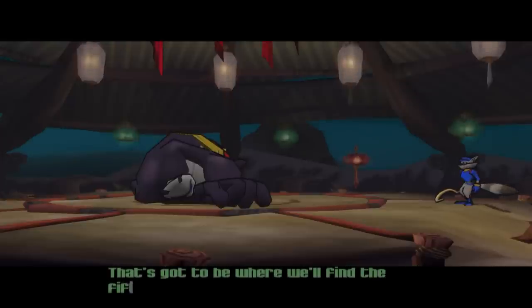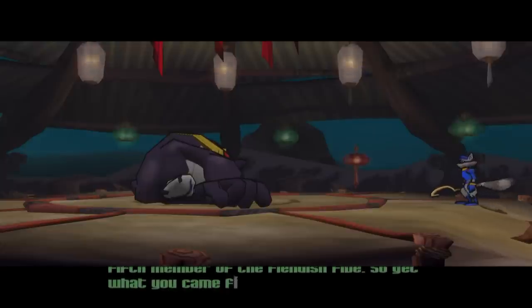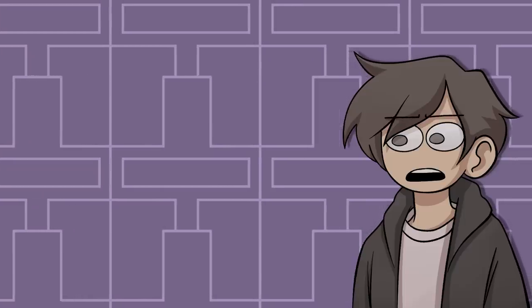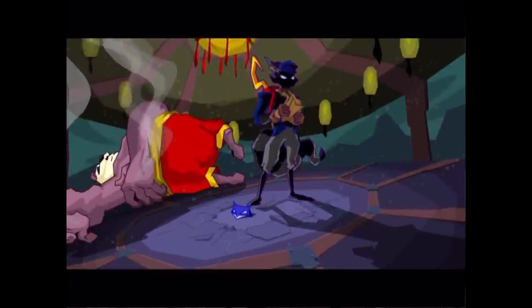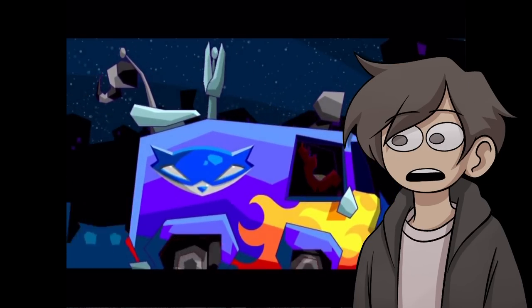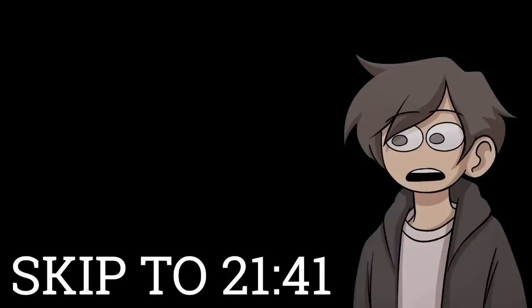After the fight, Bentley's cross-analysis reveals that the metal in a high-tech blasting vehicle can only be found in one place: the Krakorov Volcano in Russia — that's got to be where the fifth member of the Fiendish Five is. Sly learns about some modifications to the van using the retrieved pages of the Thievius Raccoonus — specifically, they now have a gun. Up next is the climax of the story, so skip ahead if you want to avoid spoilers.